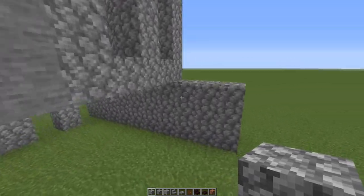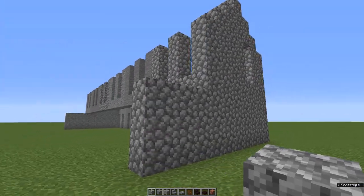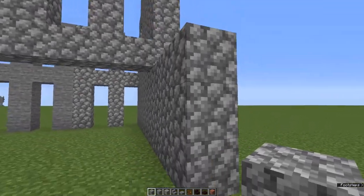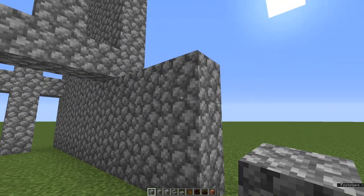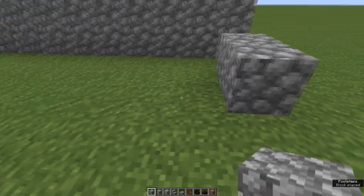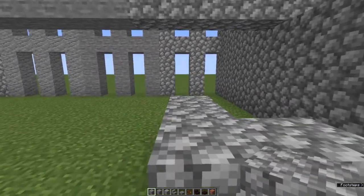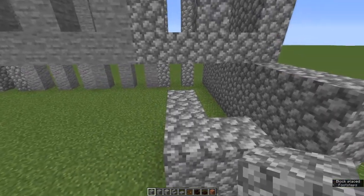Let's do the downstairs and the laundries. Coming to our very end. This back wall: leave a gap of one, one, two, and two more. So we've got a wall of three and a wall of two. Bring that up to a height of three.